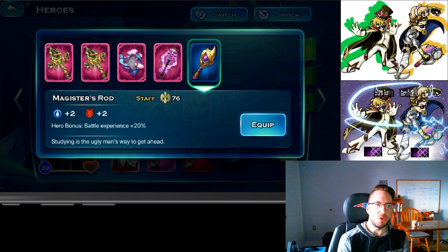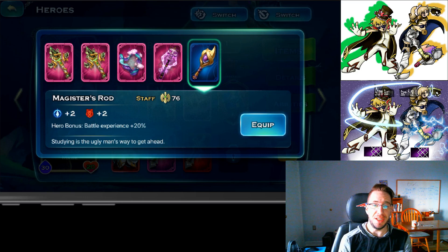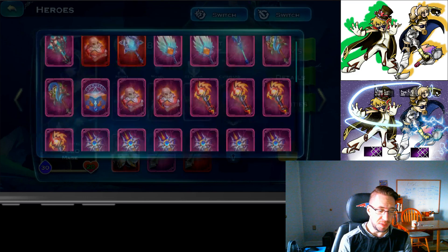One last thing to note: when it comes to weapons, Cleo can equip the Magister's Rod. This gives her a 20% increase in experience gain, and it works with experience cards. Please, if you ever level up a mage or a sage, use this weapon — it will save you 20% of your EXP cards. It helps a lot.